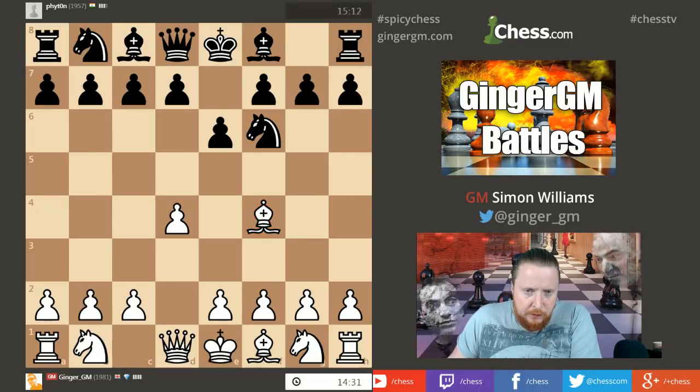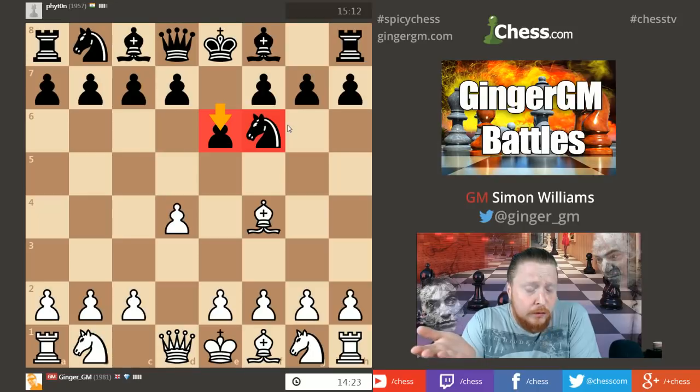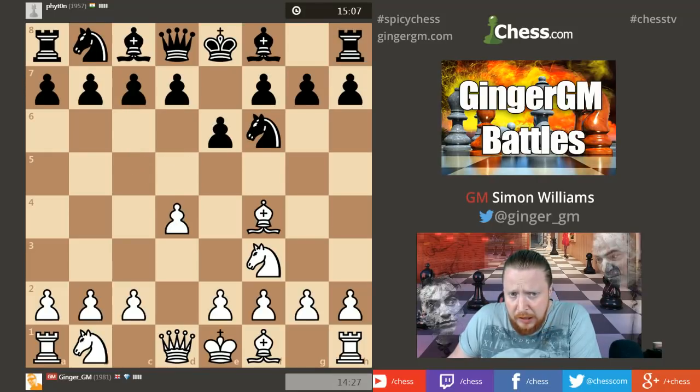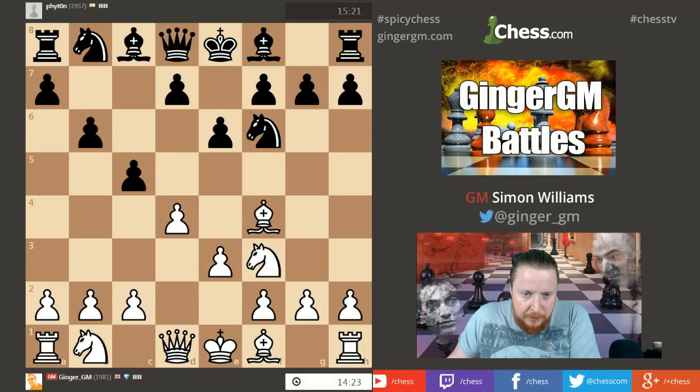My opponent's playing a solid system — basically Nf6 and E6 is often a way that Black aims to get into systems like the Queen's Indian or Nimzo-Indian. I'm just going to go Nf3. He can go D5 or C5 in this type of structure — it's up to him. The other idea is to try to put the Bishop on B7, defending the central squares. He's gone for C5, and in the London system we now create the pyramid — I'm going to try to place my pawns like this.